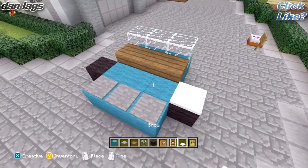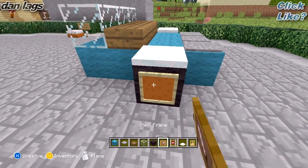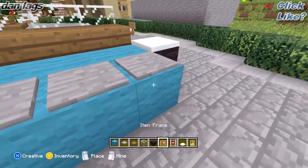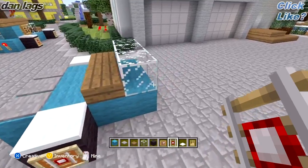And then on top of the black wool blocks, you just go ahead and place some snow caps. On the sides of those, you just go ahead and place some item frames with a detector rail inside of it — that kind of looks like the axle. Same thing on the other side, just item frame and detector rail. So there you go, you got the front of the car done already.